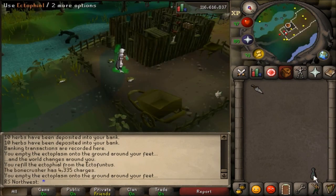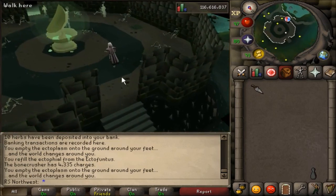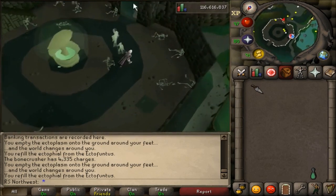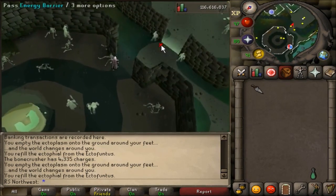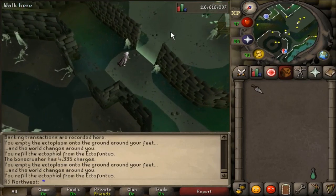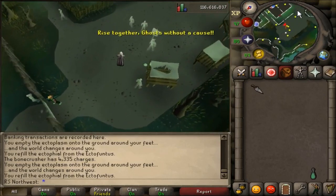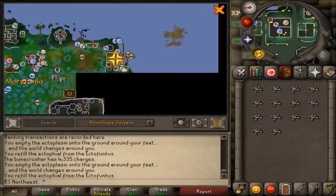If you lose your Bone Crusher you can get another one from a Ghost Disciple. The Bone Crusher is charged using Ecto tokens, giving 25 charges per token. The charge limit is 2,147,483,647, but it is not recommended to charge it up to that much at any time because if you die with it in your inventory you lose all the charges. It should also be noted that the Bone Crusher will not bury bones that are dropped noted.